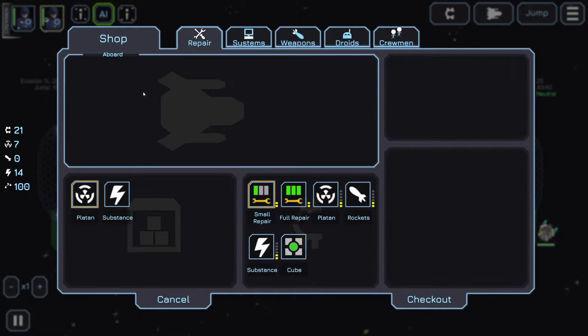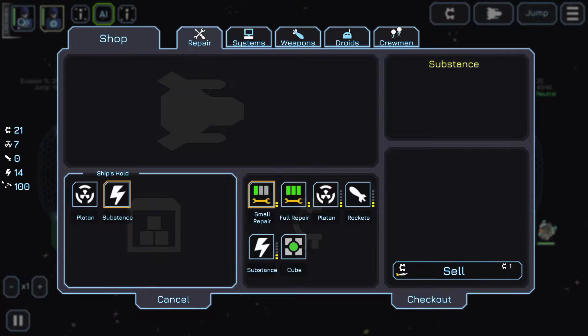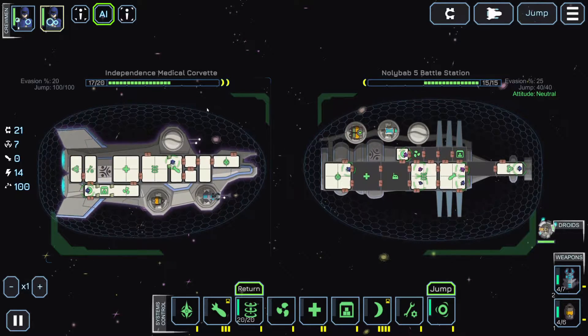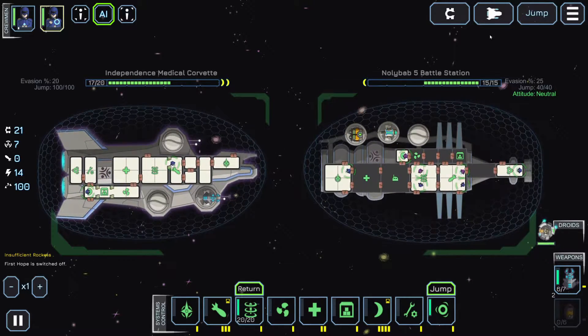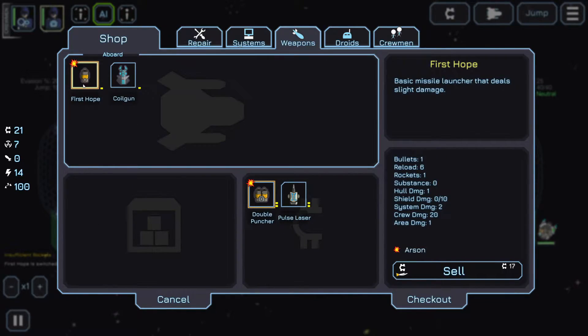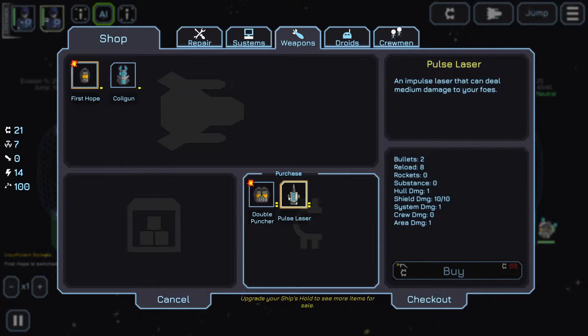How about if I sold this stuff? I don't need this stuff. What do I need this stuff for? Viable resource needed to upgrade your starship. Let's see — if I sold 14, I have 21, so that'd be 34. And then 34 plus 17. That's still not enough. Still not enough to buy this pulse laser. Damn.